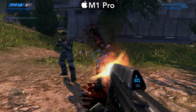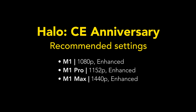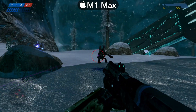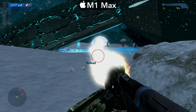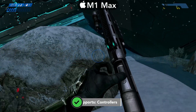Across every M1-based Mac, you can comfortably enjoy the enhanced graphics — just make sure to follow my recommended settings that you see on screen now to get over 30 FPS. 30 FPS is vital for Halo CE to get those headshots. It's also worth noting that if you enable the performance or original graphics mode, the game will get much better performance, but I prefer enhanced graphics.